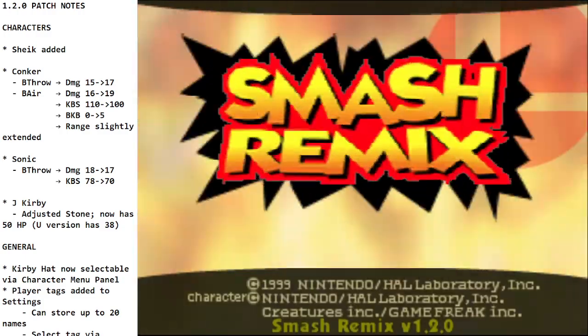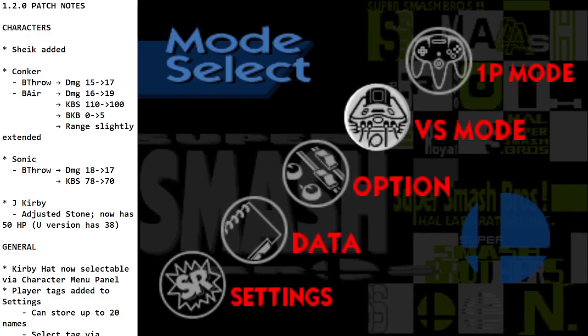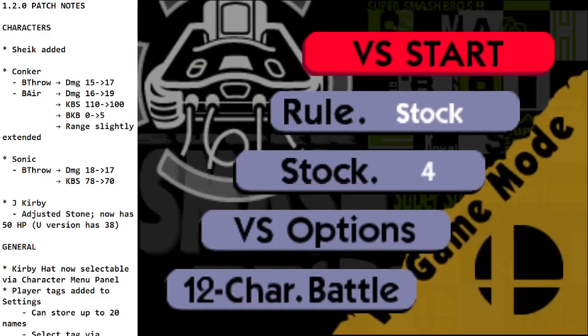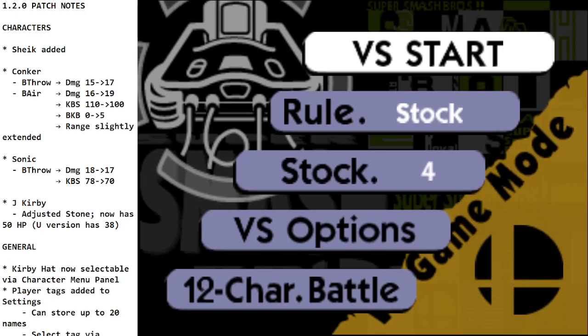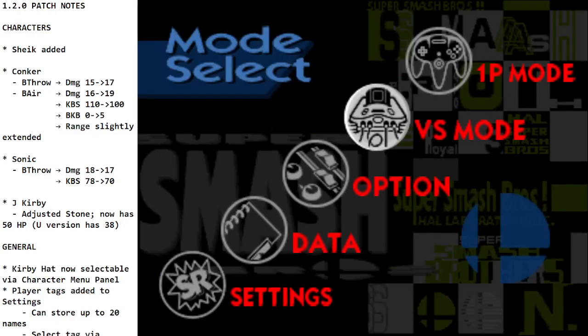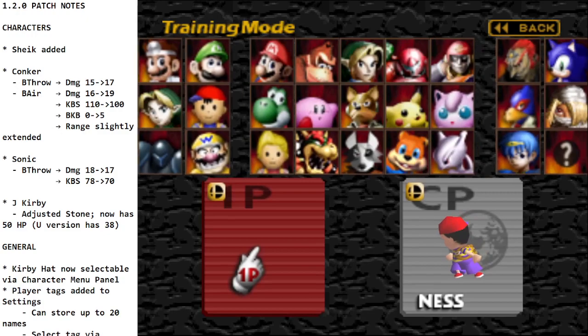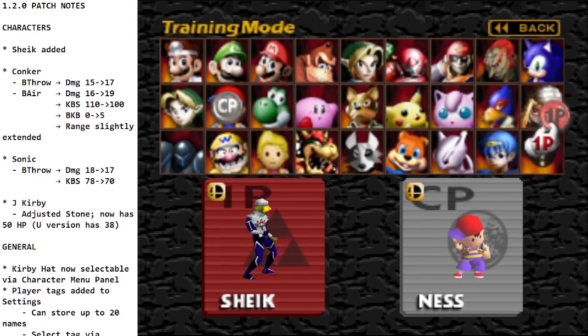First off, at the very top of the list — and what most people look at first probably — is the addition of a new character, and that is Sheik. So first let's go over Sheik and a lot of the stuff that she can do.